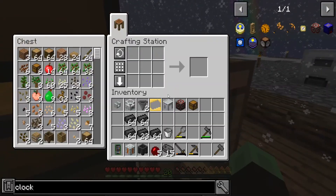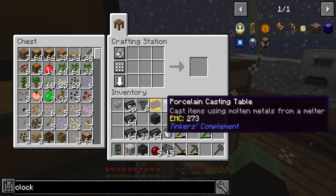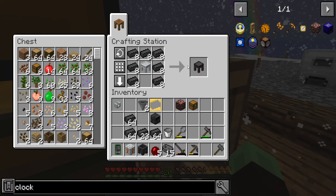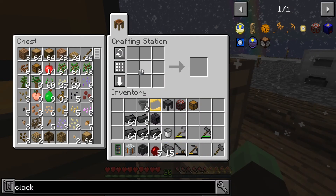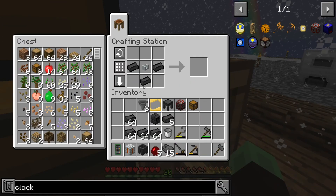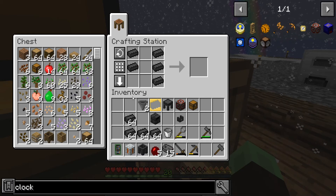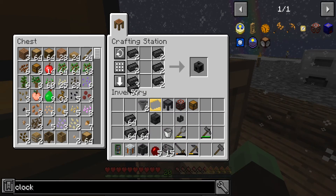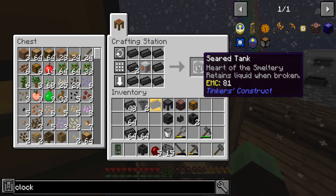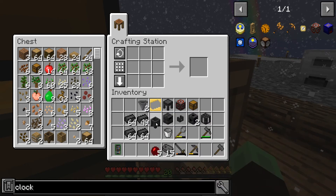Alright, so today we want to get this smeltery up and running. It's going to be one block up. We need two drains. There's two of those — we need to take this tank and surround it. Perfect.